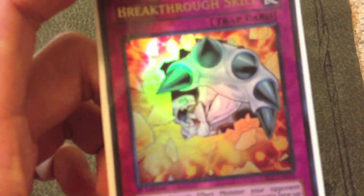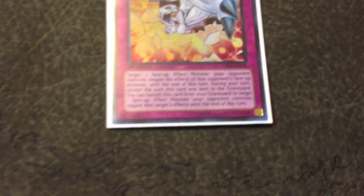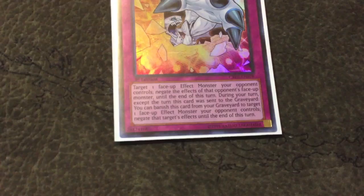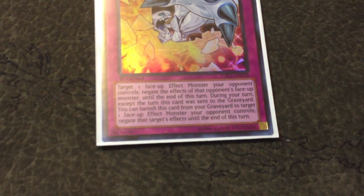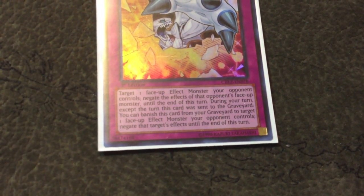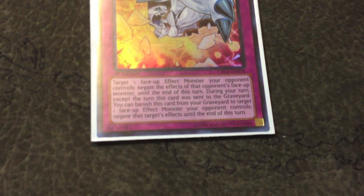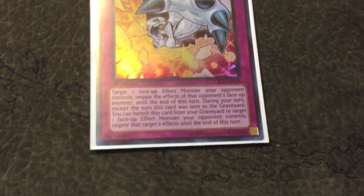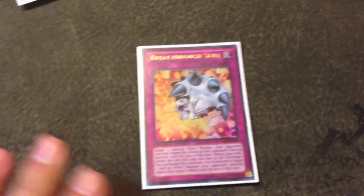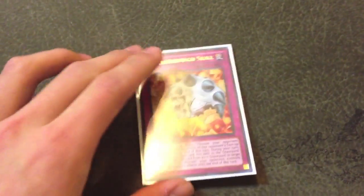Now let's talk about Breakthrough Skill — the card that's notorious for pissing off Dolka. The effect reads: target one face-up effect monster your opponent controls, negate the effects of that opponent's face-up monster until the end of the turn. During your turn, except the turn this card was sent to the graveyard, you can banish this card from your graveyard to target one face-up effect monster your opponent controls and negate that target's effects until the end of this turn. The first effect is pretty much like Effect Veiler, except it's a little worse because it's a trap and it can get negated.